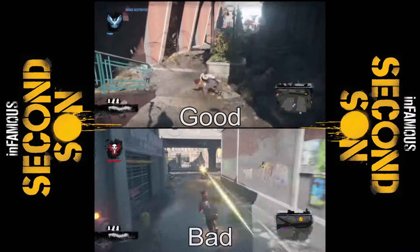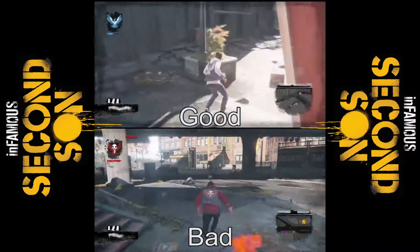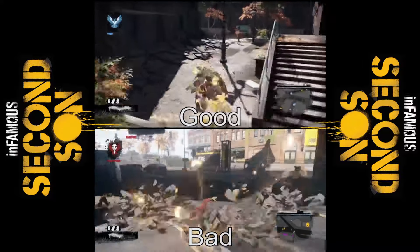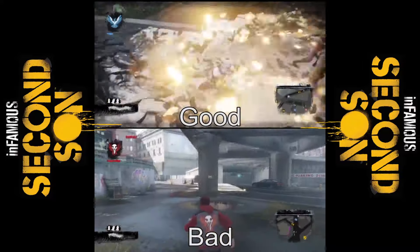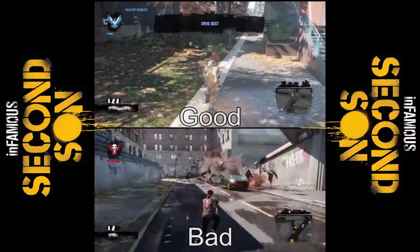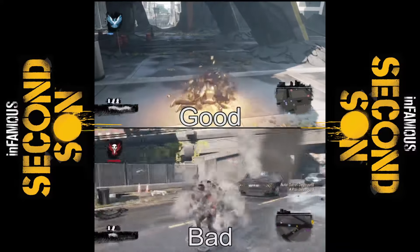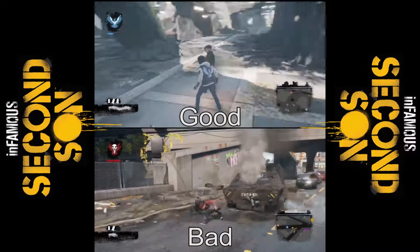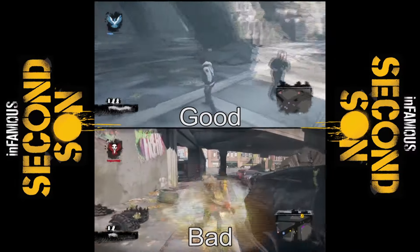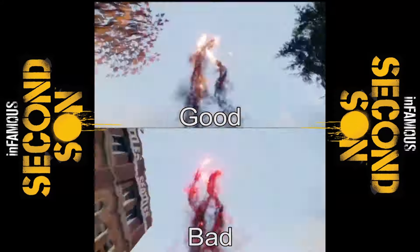I still enjoy the concrete power as a hidden bonus, but it's not the best. My favorite is still the video power because it's just so easy to build up your super attack with it — which is hard with the other powers — and then you can switch your power and use whichever special attack you want. And here's my favorite special attack: orbital drop, in both good and bad.